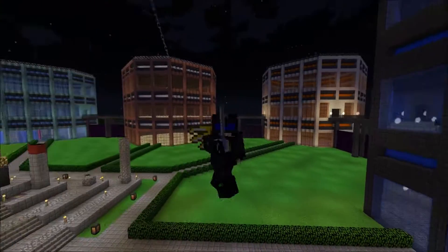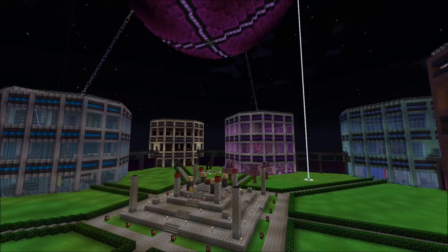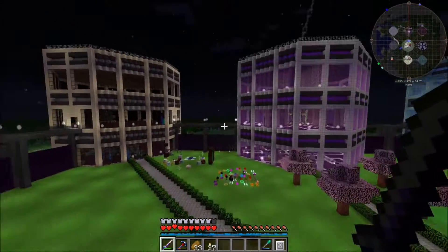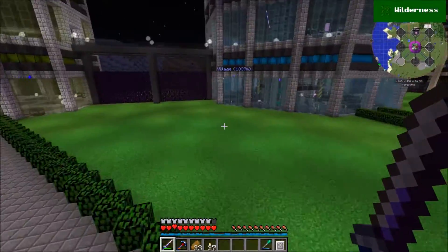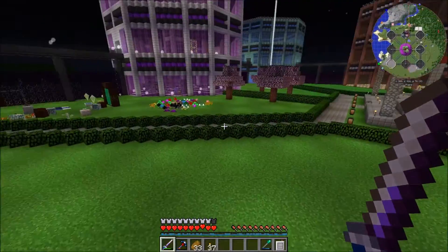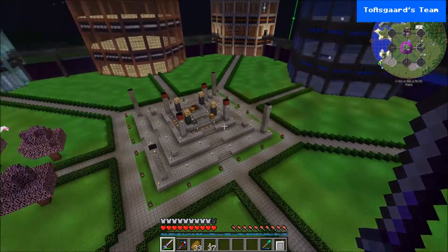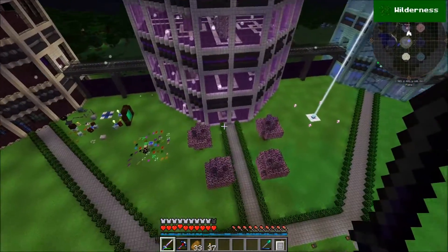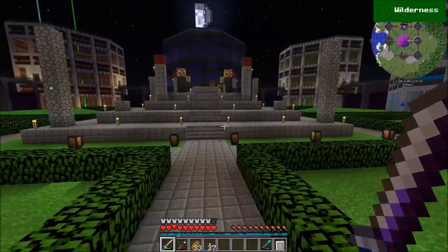Hey guys, welcome back to Asgard and our Direwolf20 1.10 modded Minecraft let's play series. Since the last episode I've been working on landscaping — raised the grass on both sides to smooth it out and added hedges. It looks fairly good from the sky, very spiffy. I'm going to add doors connecting into the bottom levels of these temples now that they're lit up.